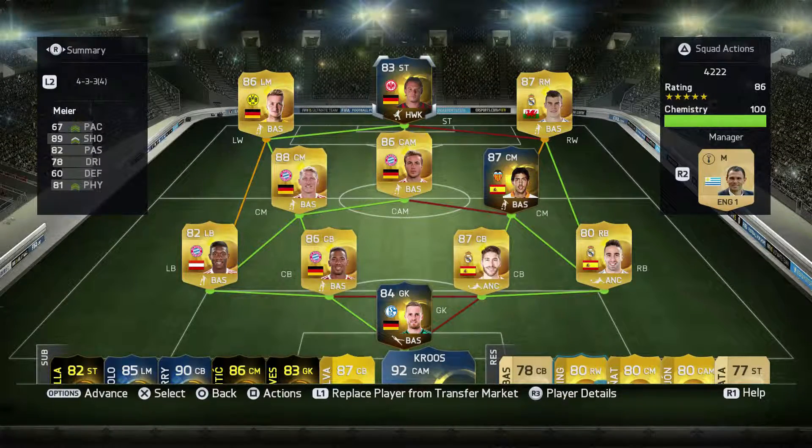Welcome lads, today we're back for another review. We are looking at Alexander Meyer, the tall German. He's got 67 pace, 89 shooting, 82 passing, 78 dribbling, and 81 physical. He's got medium attacking work rates and high defensive work rates, two star weak foot, and three star skill moves.